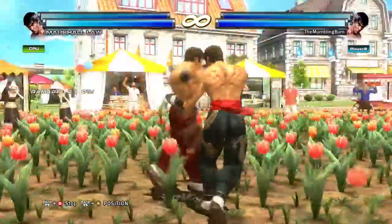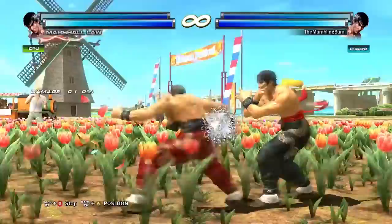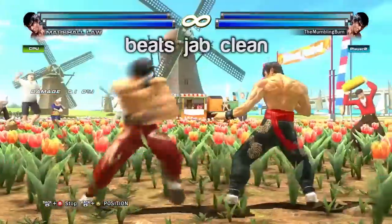Junkyard combo can be stepped to the left or low parried if you block the first hit. This string, when DSSed properly, lets Law attack afterwards, so try not to feed him counter hits if you're forced into blocking it.